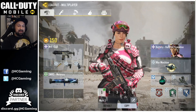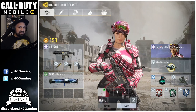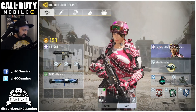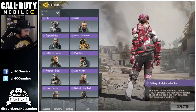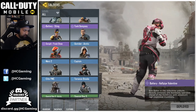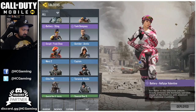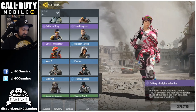Number 4 is Battery Half Pipe Valentine — another love at first sight. When I first saw the leak I loved the snowboarding outfit. When you select her in the loadout she has a unique pose, a kissing emote, and a heart emote before striking that pose. Very few skins have something unique like that, so she's my number 4.